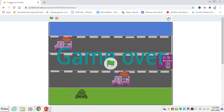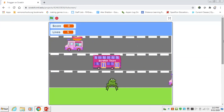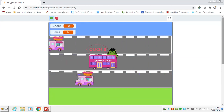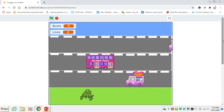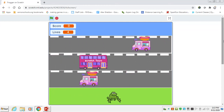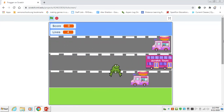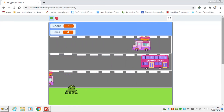Frogger is a game where you're trying to go from one end to the other without getting hit by the cars. You can see I got hit right there. You have a frog that moves in increments left, right, up, and down, and the objective is to not get hit by the cars and to make it all the way across.